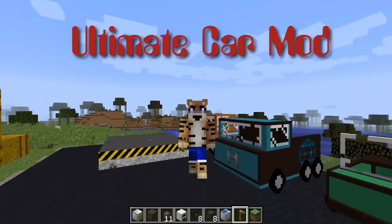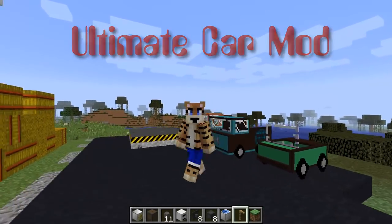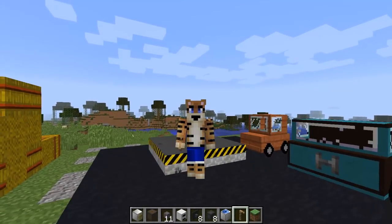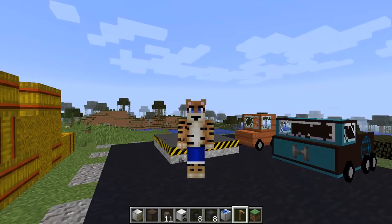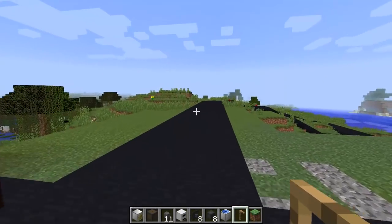We've got a transporter here, there's a regular car at the back and a green sports car at the front, and you can craft them using the workshop which I've built over here, but we're going to get to that a little bit later.